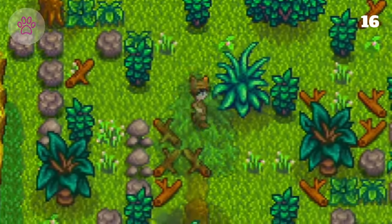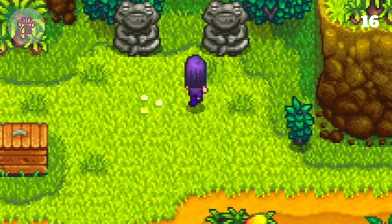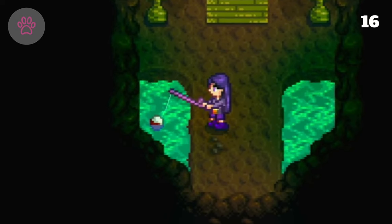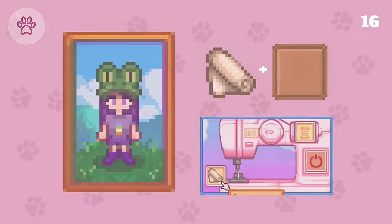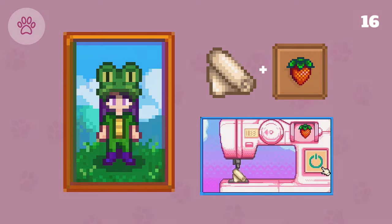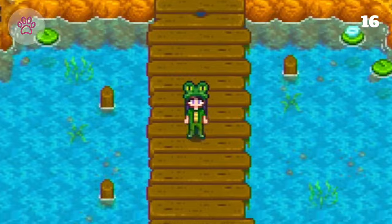The frog is our next costume. We start with the frog hat, which is found in Gormont's cave on Ginger Island by fishing in his ponds. Then to complete the look, we add cloth and an emerald to our sewing machine, as well as cloth and a strawberry, dyeing the pants to match, and with a change of shoes, our costume is created.